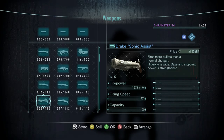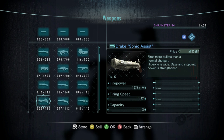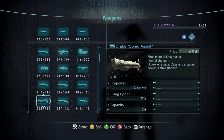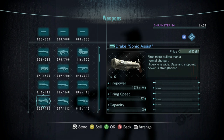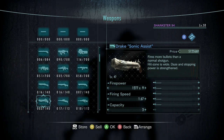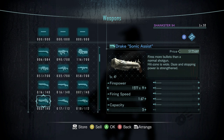Now for the last legendary shotgun, the Drake. This is similar to the Hydra, but instead of a triple-barrel shotgun it's just a double-barrel shotgun, aimed just like the Hydra. The Hydra onward changed the description of the shotgun — it reads: 'Fires more bullets than a normal shotgun.' The Drake is the legendary shotgun.